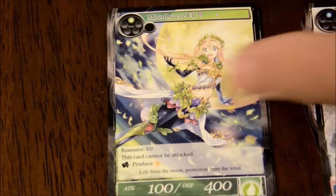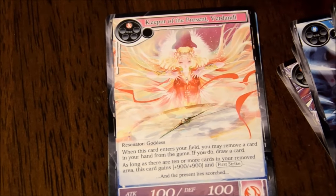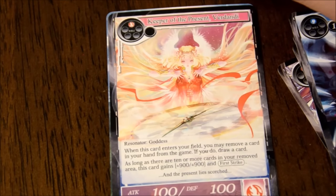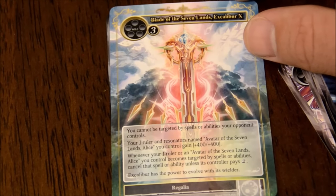A lot more doubles. Big Hand Lady back again. Magic Screw again. Valentor's Resistance - we've seen that one. This is new - Keeper of the Present Verdandi, which is Belldandy, which is how they messed it up in the anime translation. So I got the set of them! When this card enters your field, you may remove a card from your hand from the game - if you do, draw a card. As long as there are ten or more cards in your removed area, this card gains plus 900, 900, and First Strike. Ooh Regalia - Blade of the Seven Lands, Excalibur X! You cannot be targeted by spells or abilities your opponent controls - you get hexproof. I can only relate to the world through Magic the Gathering, I'm sorry. That was a great pack.